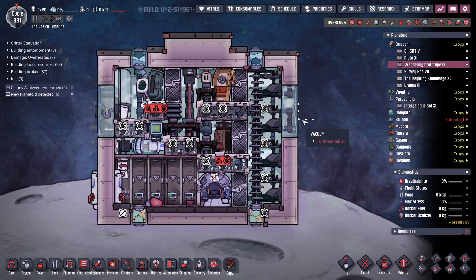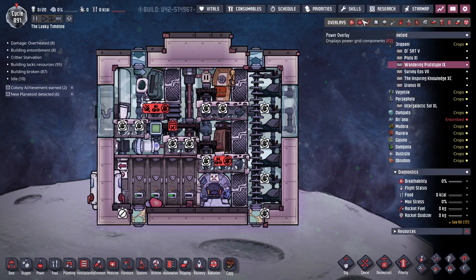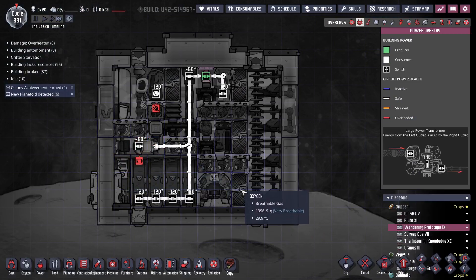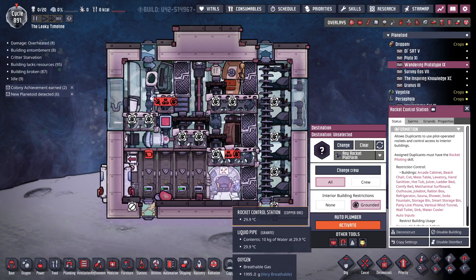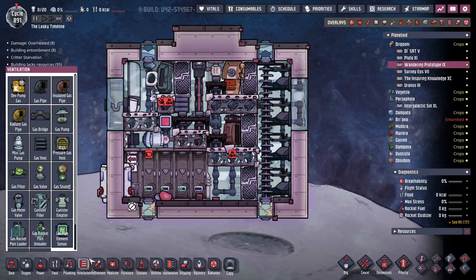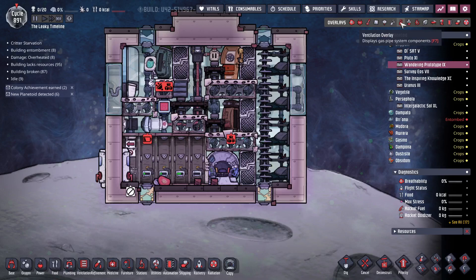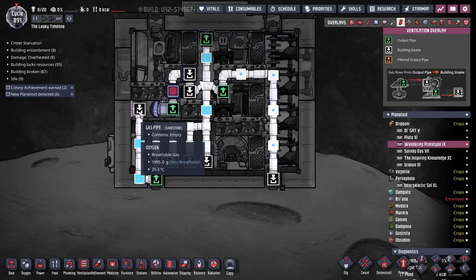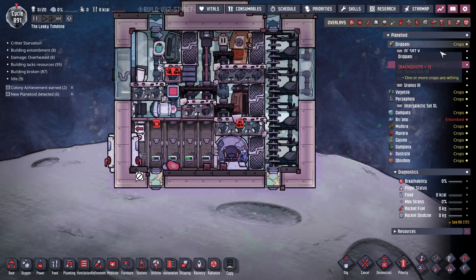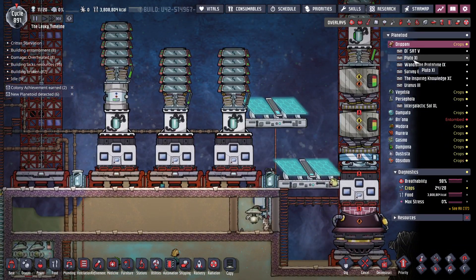The downside to trying to fit four dupes in a module is space is at an absolute premium. You've got to come up with some way of getting rid of carbon dioxide, whether it's a vent or take out your rocket control station when you land, and then you can put the vent back here on the floor. To get oxygen into here, I'm using a gas pipe into a gas intake. That gas intake leads into a gas cargo, and then you use the natural filtering.